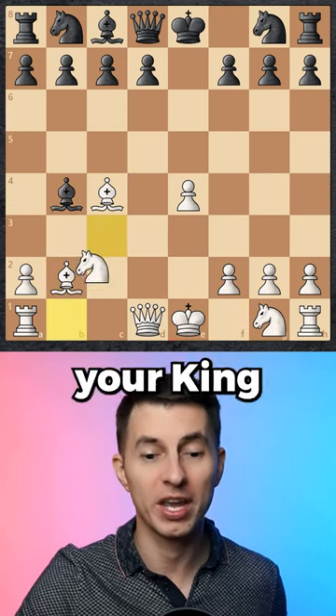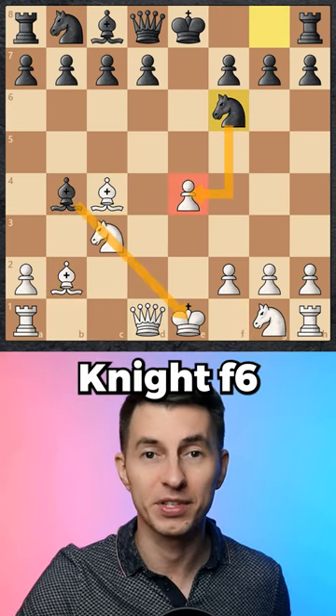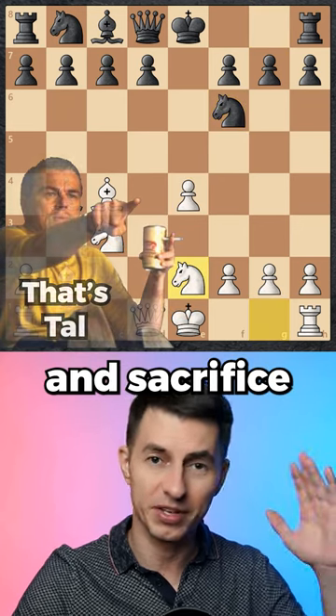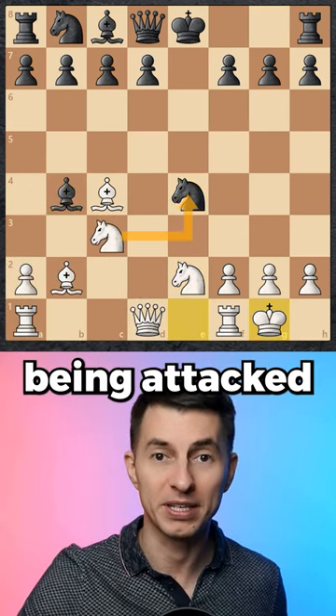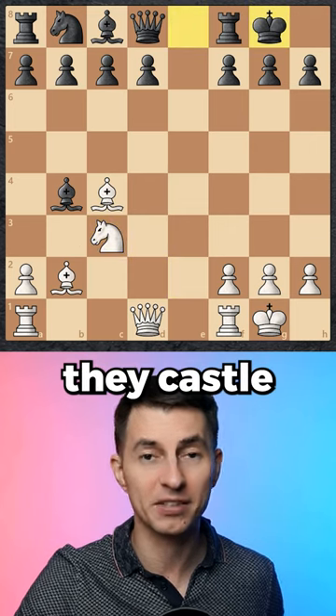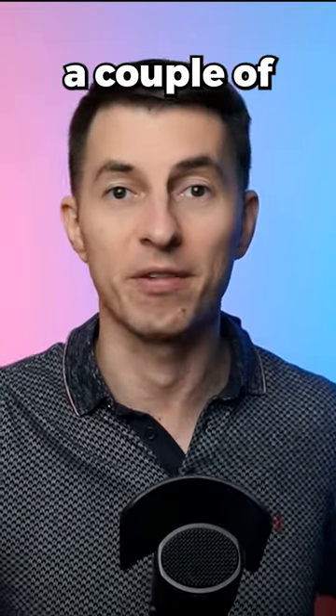Here most of your opponents will check your king and you cover it. Then they go Nf6, attacking your central pawn, but you ignore it and sacrifice one more pawn. After that you simply castle — now their own knight is being attacked. They trade it off and then they castle, happy about their position and having a couple of extra pawns.